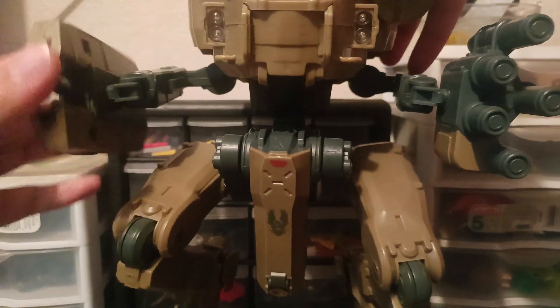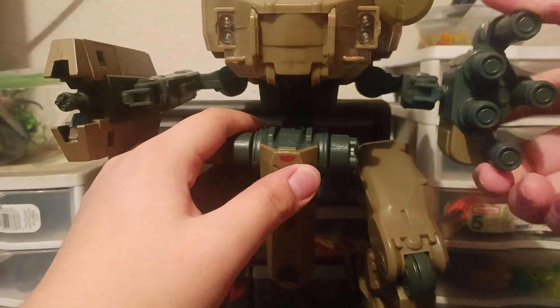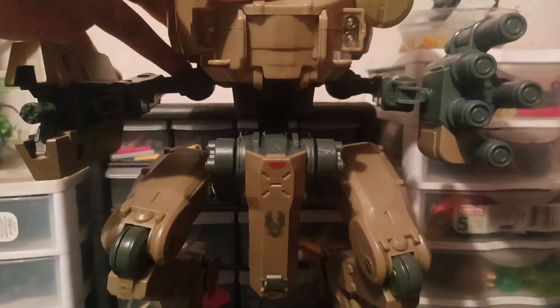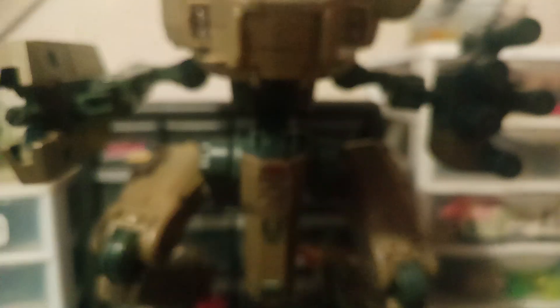So yeah, I got articulation here and here, which I just realized. And you got some stuff up there so you could put a figure standing on top of the Mantis — just plug them right through those. I don't know why you'd want to do that unless you want to make it look like he's hijacking a Mantis, and that'll look pretty cool I guess.